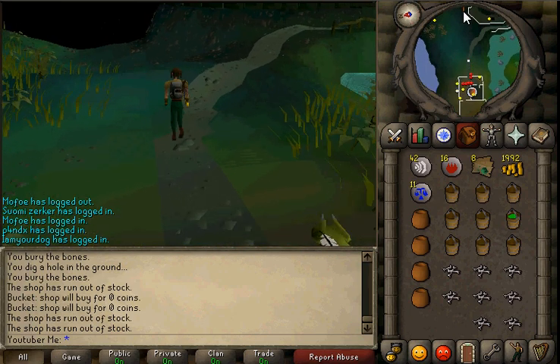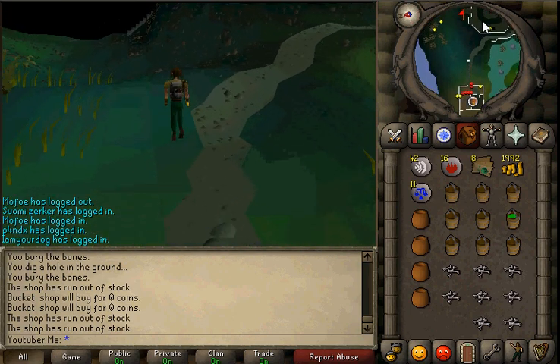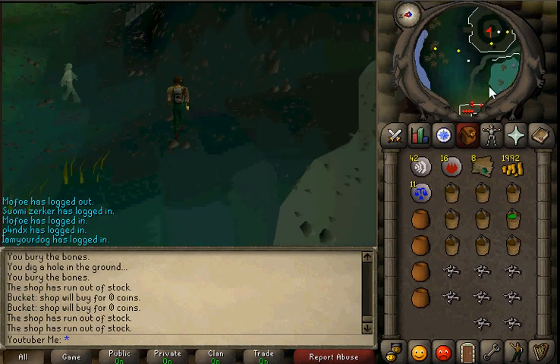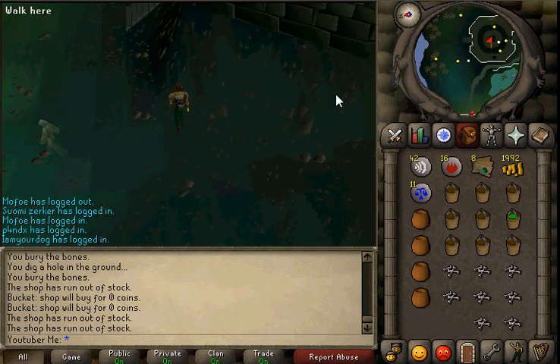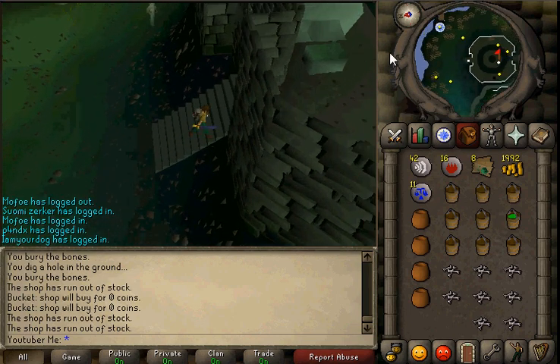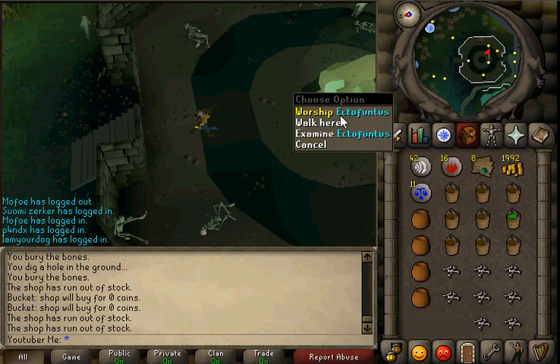Just keep on going east here, and yeah, just enter this little Ectofuntus place. I just call it the Ectofuntus place because I don't know exactly what it's called — it could be Ectofuntus tower — but I think that's what it's called.